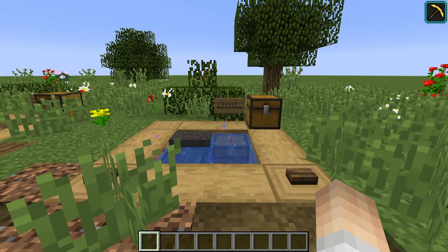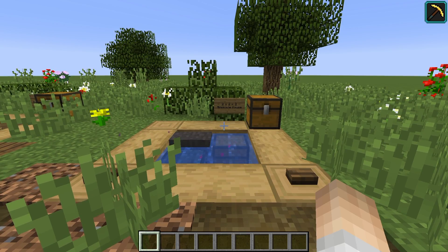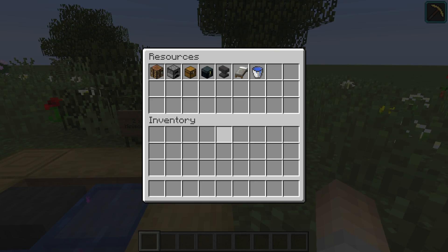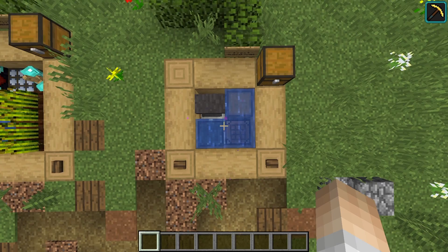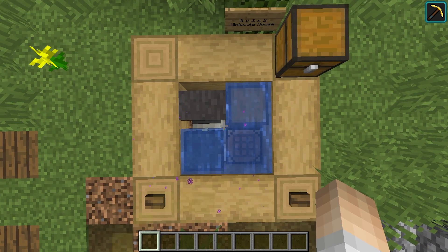So the main attraction today is this 2x2x2 minuscule house. This is literally the smallest house that you can build in Minecraft for the most part. I guess it's just a collection of items. So here are the resources. Yeah, this is all you need. I don't really need to show you guys how to build this because it's quite literally 2x2x2. There's really simple blocks.